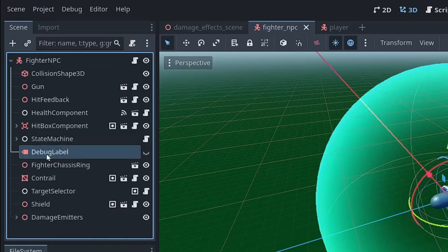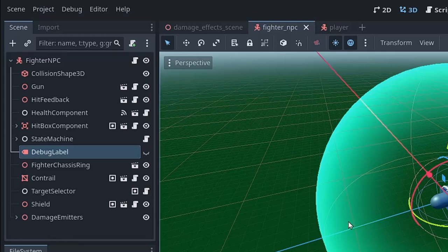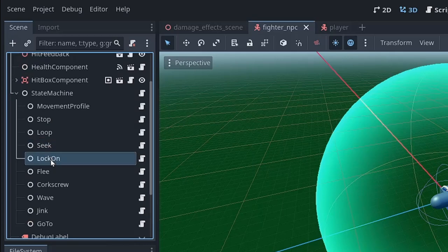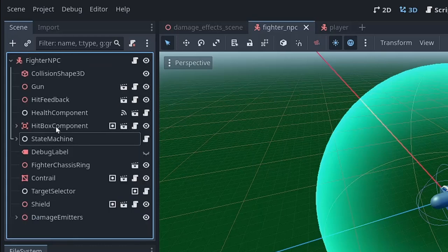I have a debugging label where I can slap some text onto the ship with various information — it'll appear in-game as a big billboard label on the NPC reporting its status: hit points, or most often, what is its current state? Are you seeking? Are you locking on? Are you corkscrewing? Because it's not always obvious just from seeing the movement which state it's in. That was a really good technique for debugging.